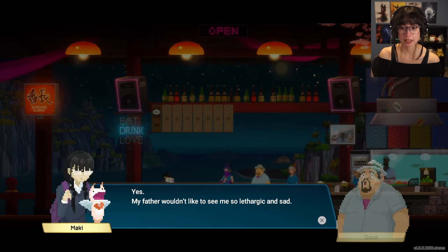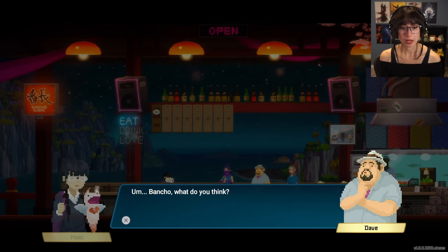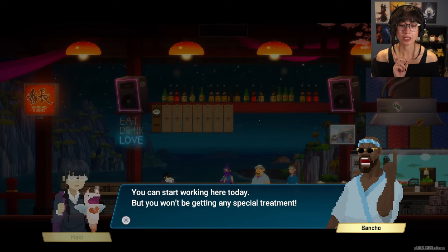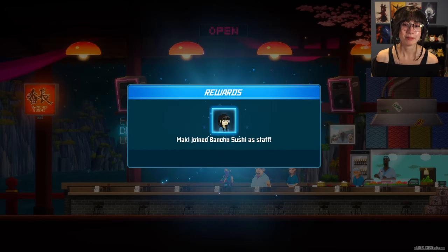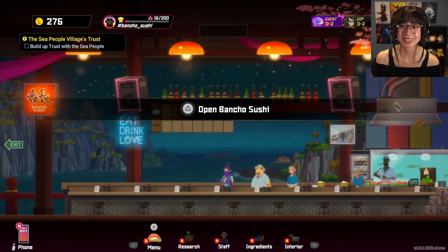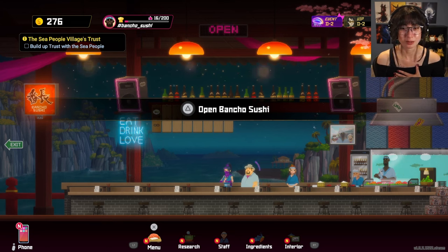Please let me work here. What, so suddenly? Yes — my father wouldn't like to see me lethargic and sad. I want to show him that I'm doing fine and working hard. Boncho, what do you think? What a spirited child — I like her! You could start working here today, but you won't be getting any special treatment. Maki joined Bancho's Sushi as staff! That was so sad — that's like some Studio Ghibli sadness right there.